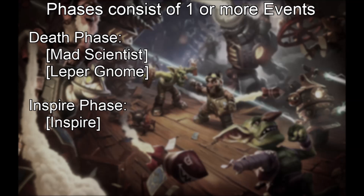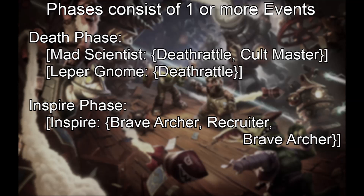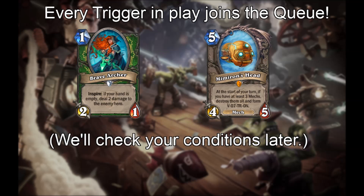A third property of phases is that phases consist of one or more events, sorted by order of play of the related characters, and we fully resolve each event before moving on. In the Inspire phase there is just one event. When we start resolving an event, we queue all triggers that are in play right now, then resolve each one sequentially, moving to the next event when the queue is resolved. If a trigger has a condition — such as requiring your hand to be empty or requiring you to have three mechs — we don't check the condition when we queue; we check it when we start resolving the trigger.